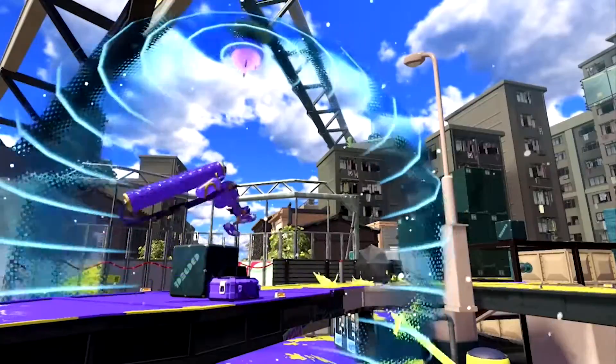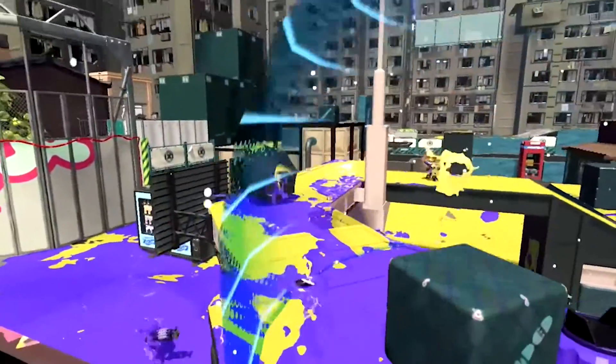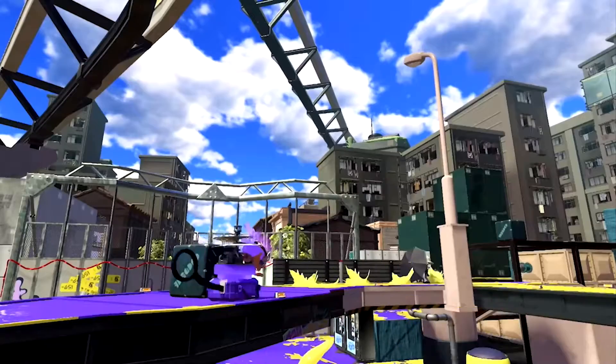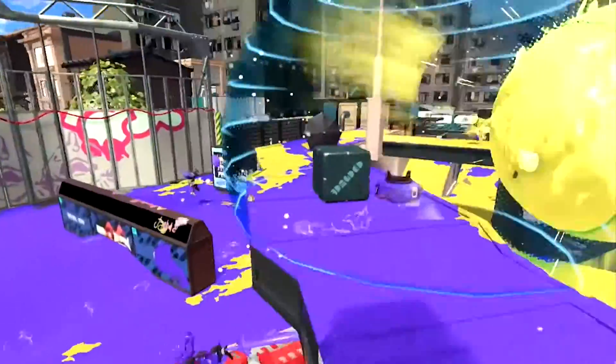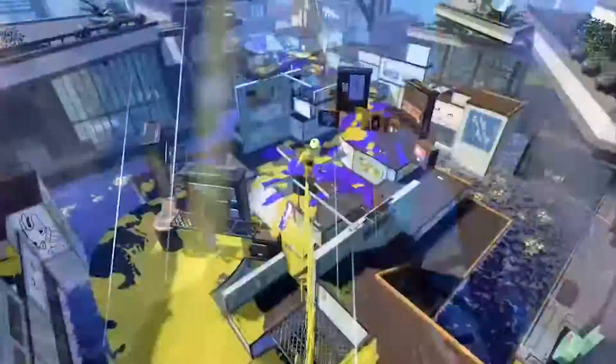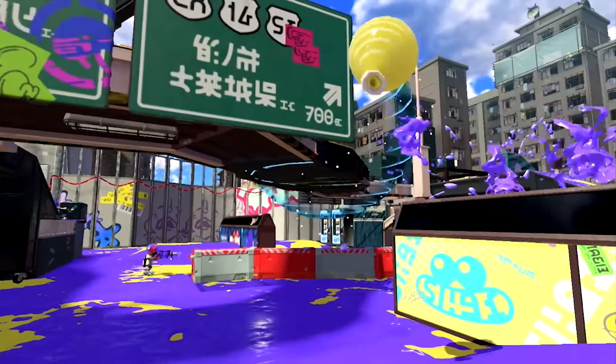We then see the roller deploy a force field special, which is apparently a modified version of the Bubble Blower special from Splatoon 2, known as the Big Bubbler. It appears that the force field blocks all incoming shots for those inside, but I'm curious as to whether enemy players can go inside the force field. In this shot, you can also see that the force field is a sphere.